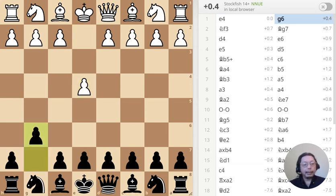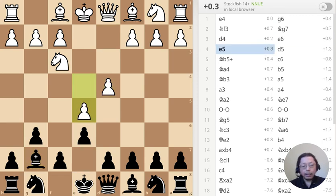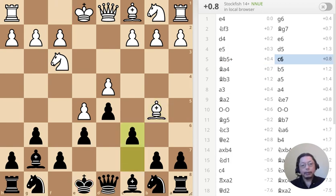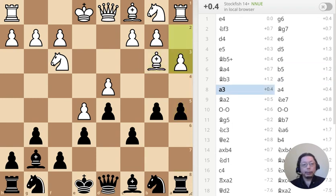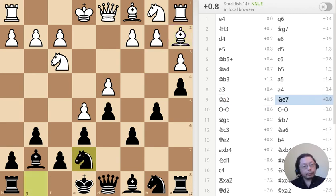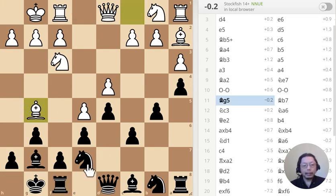The game begins innocently enough with normal opening moves. Modern Defense are the variations — a new variation that's unique. But pretty standard moves, right? Pawn move, pawn move, Bishop to the corner. So far, so good. Castle, castle, and Bishop turning, pinning the Knight to the Queen. That's normal — this usually happens. So far, nothing out of the ordinary.